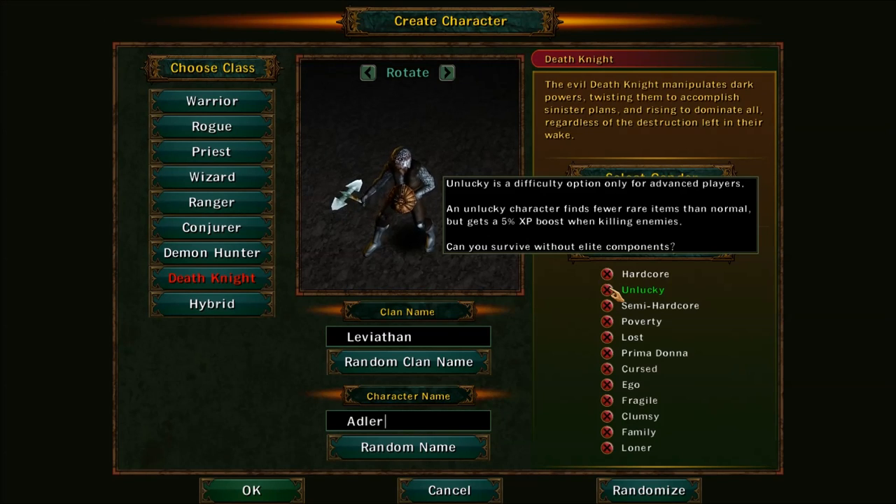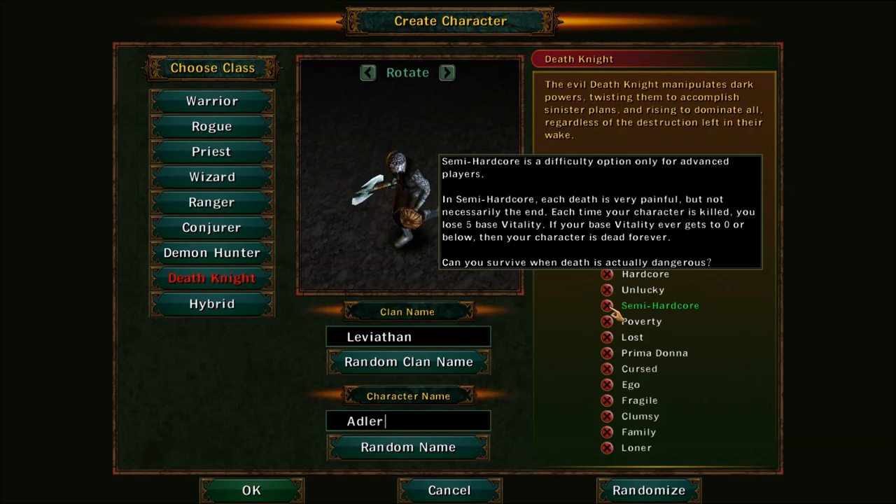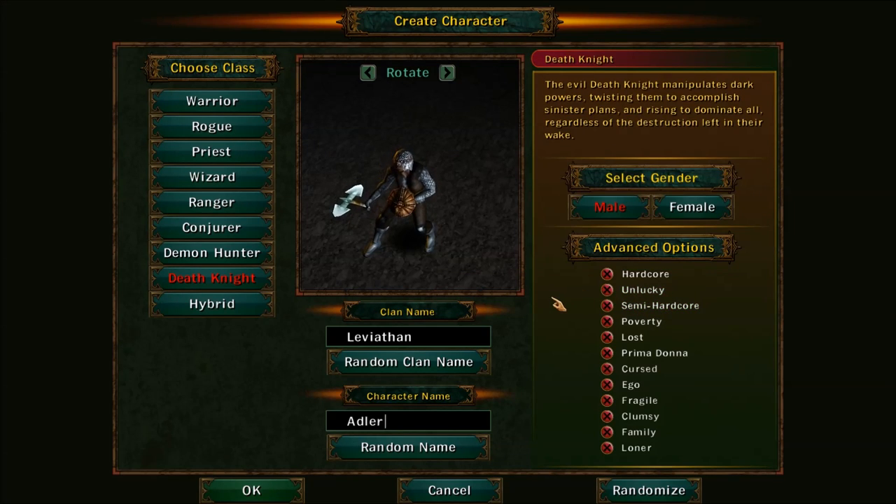Unlucky: your character finds rare items but has a lower chance to find them, though you get a boost of 5% XP when you kill enemies. Semi-hardcore: every time you die you can come back, but you lose 5 vitality. If your base vitality ever hits zero, you're dead. This one does get hard — if you die too much you're slowly going to get weaker and weaker, and there's virtually nothing you can do except spend more points into vitality, which lowers your point total overall.